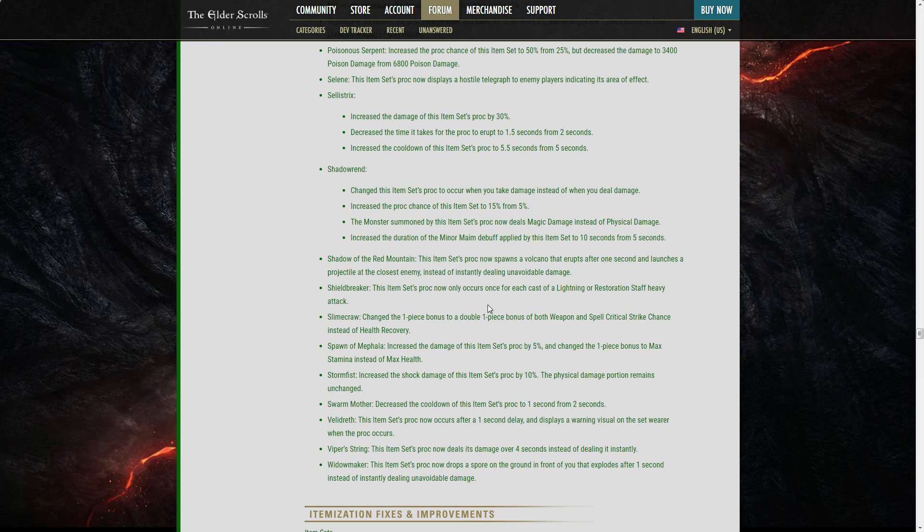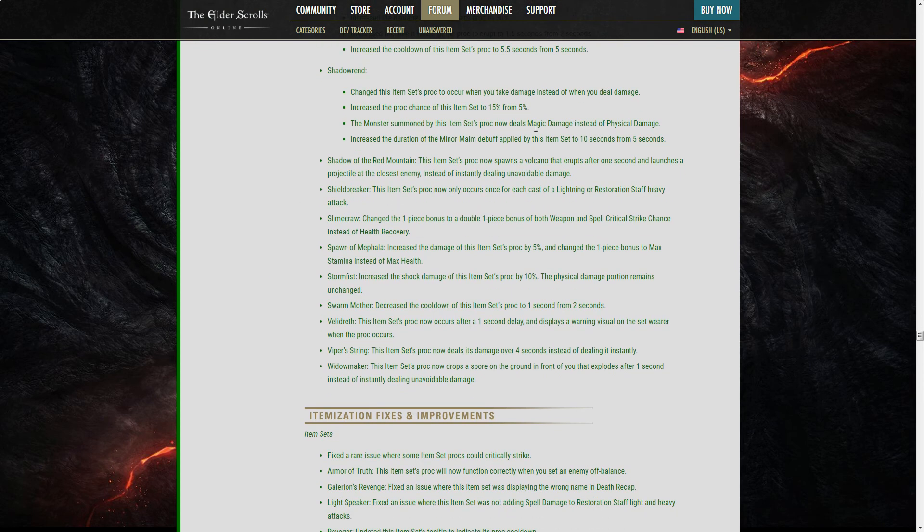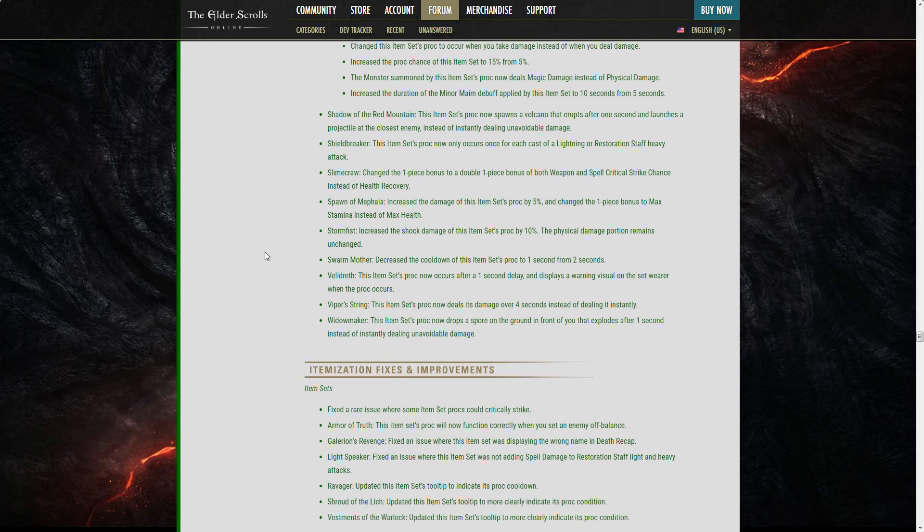Shieldbreaker: proc now only occurs once per cast of Lightning or Restoration Staff heavy attack. Slimecrow: changed the one-piece bonus to both weapon and spell critical chance instead of health recovery — that's amazing. This set was already very strong in PvP for classes without access to Minor Berserk. The critical chance is less impactful in PvP, but it's a buff to an already solid set.